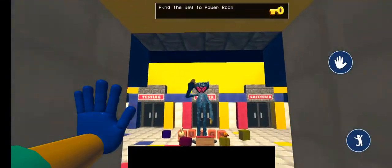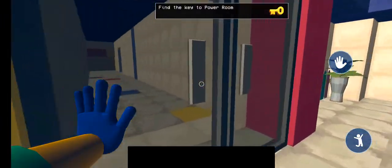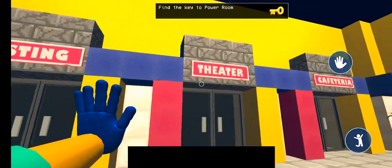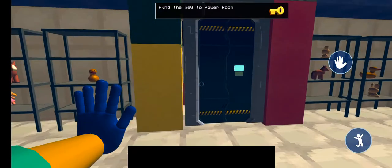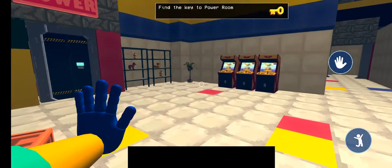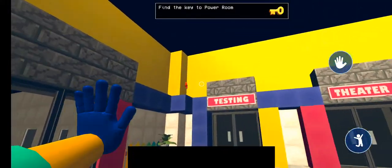Huggy Wuggy. Find the key to the power room. Where would that be? Testing, theater and cafeteria — no, Power. Oh, is that the key?